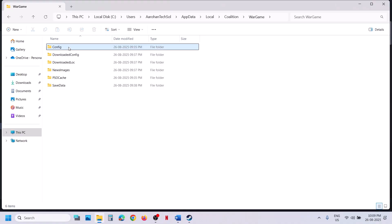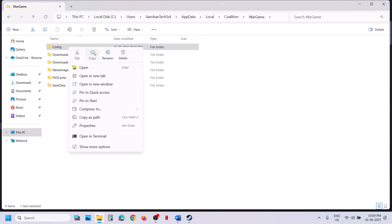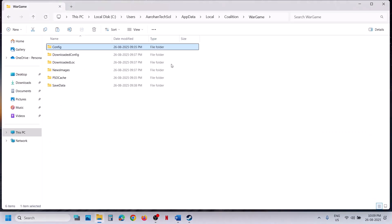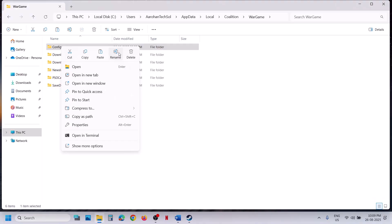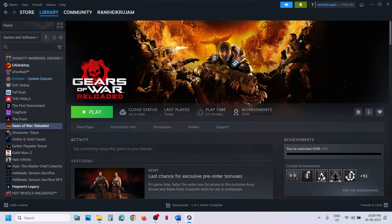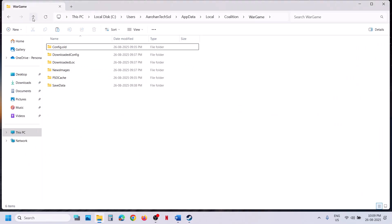Open the game folder and here you can see the config folder. Right-click on the config folder and copy it to create a backup. Once you have a backup, you can either rename it or delete it. Rename or delete this config folder, then relaunch the game and check.